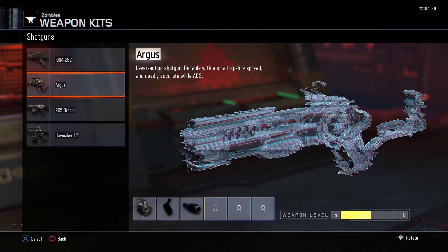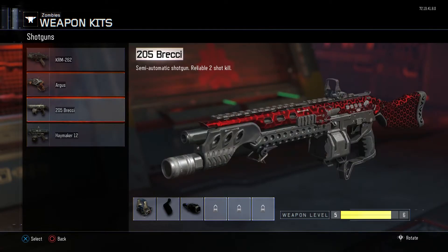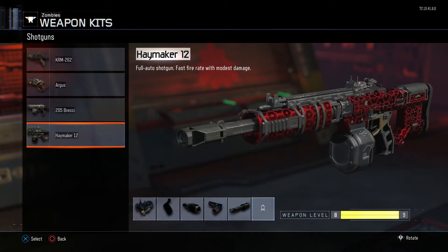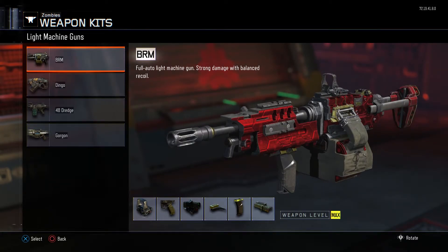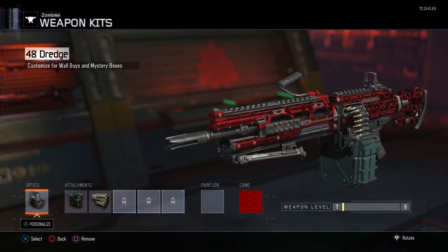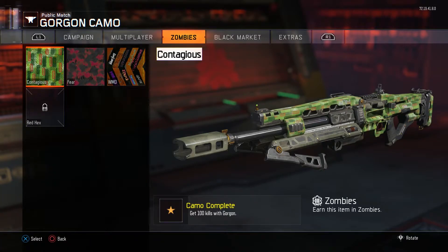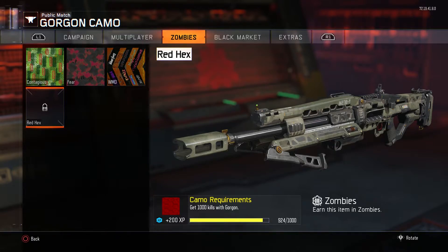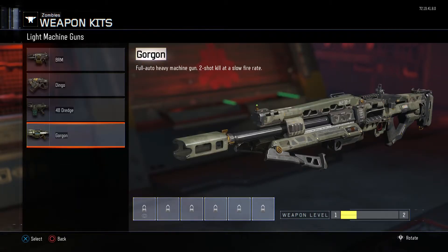Shotgun complete with the KRM. Argus I need some work. Brechie and Haymaker I also need. I don't use shotguns in Zombies too much — other than for boss fights, that's why I've leveled up the Haymaker quite a bit. Moving on to the LMGs. I finished the VRM and the Dingo. The Dredge I still have some work. And the Gorgon — I'm almost at 924 kills but I'm still rank one, simply due to the fact that it takes a long time to unlock this weapon for ranking purposes.